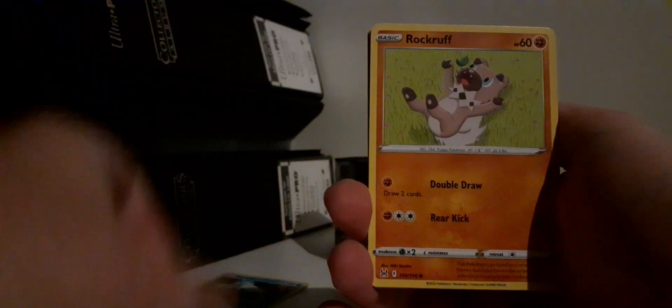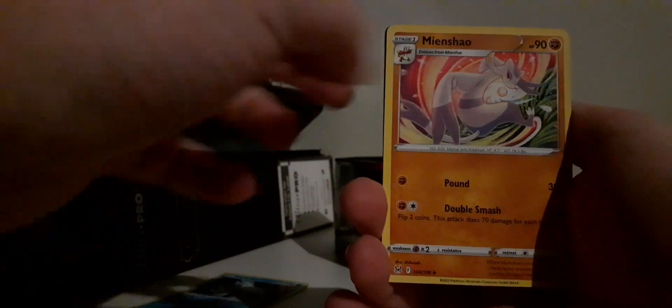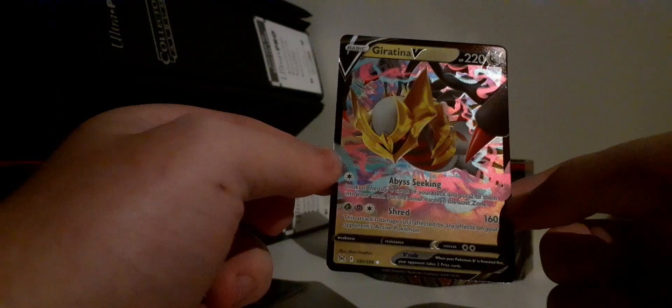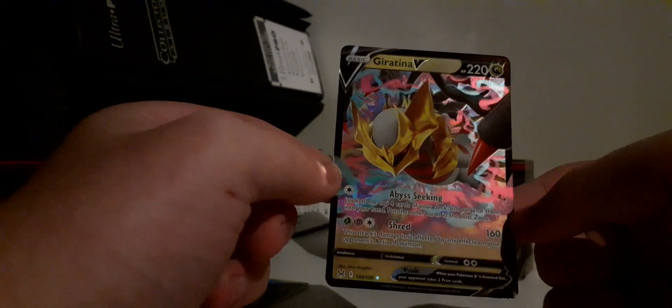Cards from the pack: Ducklett, Rockruff, Seel, a Hisuian Zorua, Snover, Wild Grass Energy, Porygon 2, Silken, Mian Sham, reverse Damage Pump — and oh! That's a shame though, I've already pulled this card before. One of the few ultra rares I've pulled from Lost Origin. This is probably the best V card to pull, so I'm absolutely taking this — a Giratina V! I would have loved the V Star, but the V will do. It's actually really nicely centered. Might have to replace the one in my binder with that.